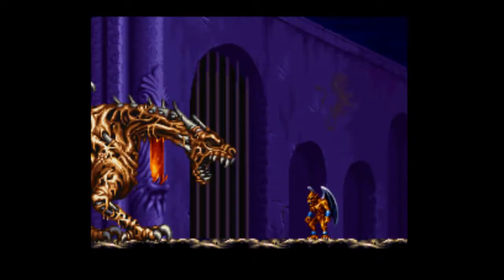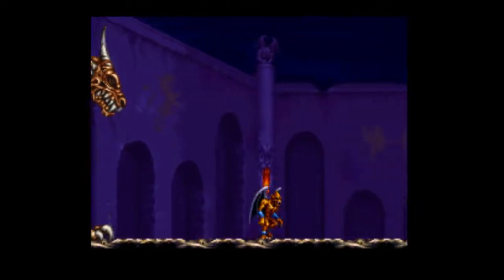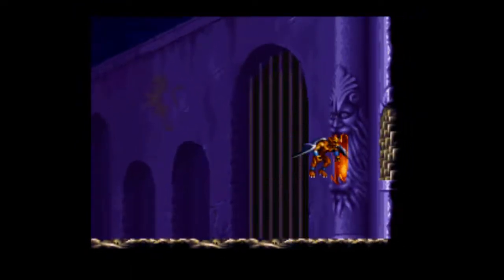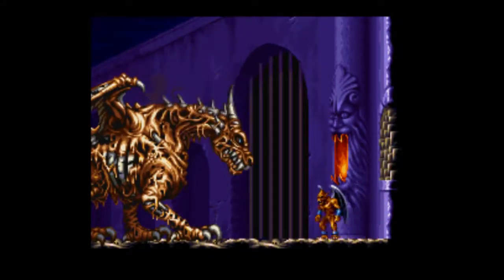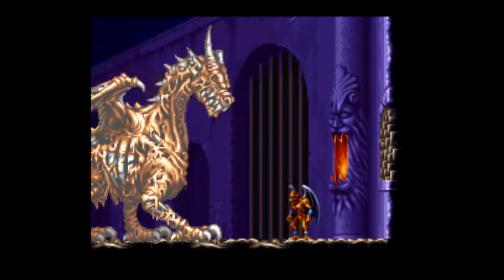That'd be the demon dragon we just pissed off. Fortunately, he looks slightly dead. Firebrand can walk very slowly, he can fly at roughly the same speed, and he can belch hot plasma. He also gets pretty good air. And he also sticks to walls, though I got hit by this guy.